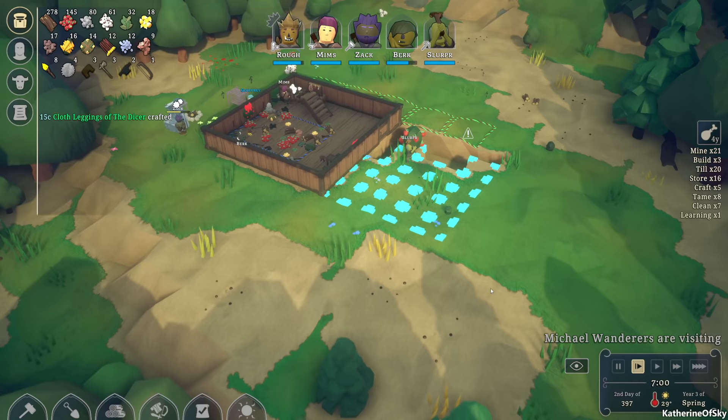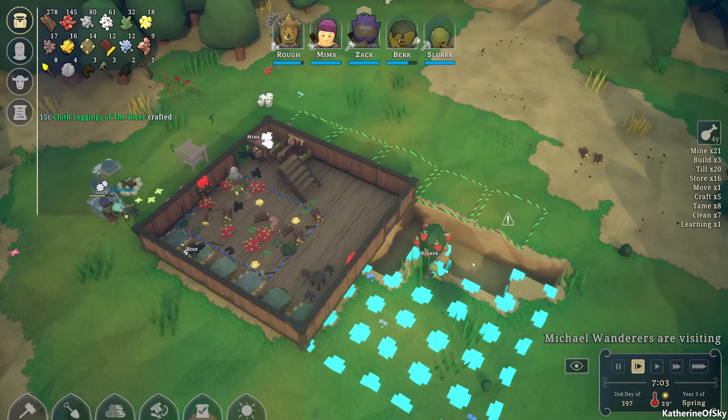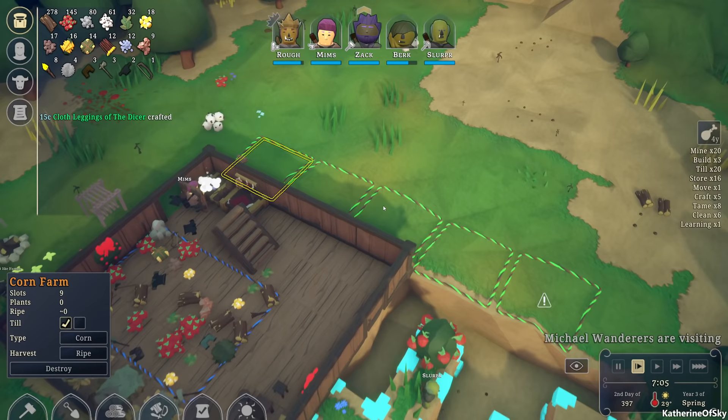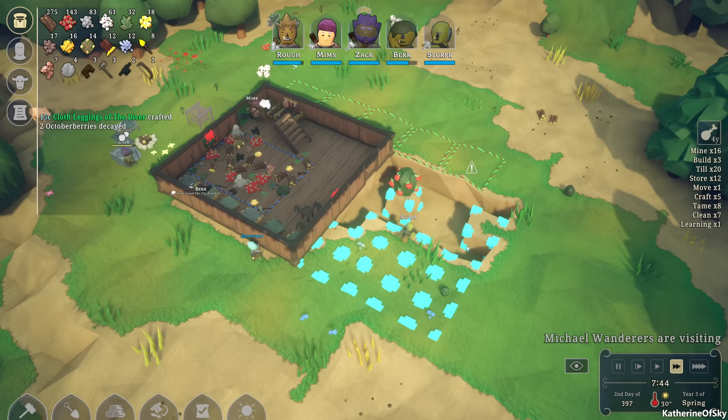Here we are back in a kingdom which we have devised, and hopefully we're going to get our people to start doing some farming. Very few people want to do this. Slurper is right now working on clearing this area for us, mining down into the earth — or into the soil I guess.